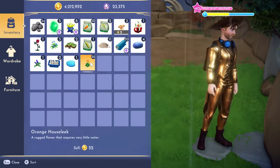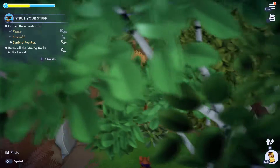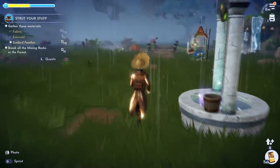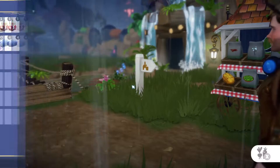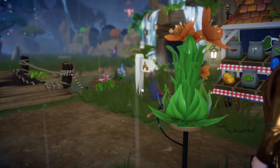To get the sunbird feather, you need to give the sunbird an orange houseleek. Sunbirds are found in the Sunlit Plateau — they're kind of the local animal, they look like hummingbirds, they basically are hummingbirds. Let's go ahead and talk to one and give it the houseleek.